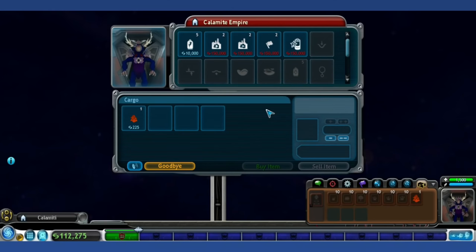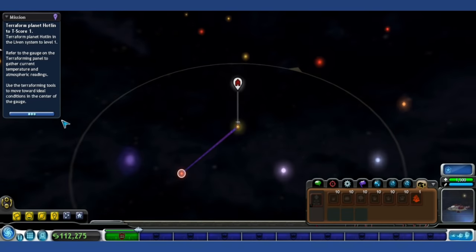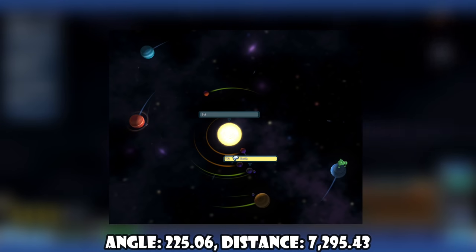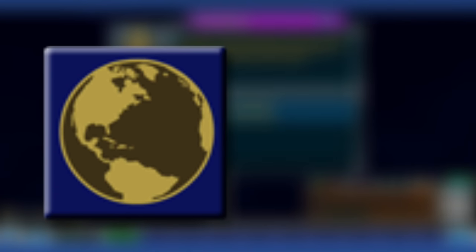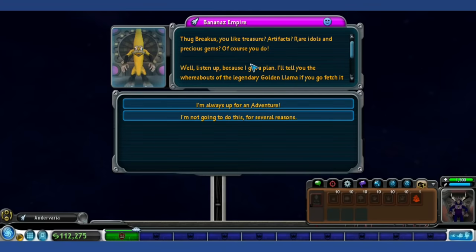Sol System: The solar system we live in is called the Sol System, named after the Latin name of our sun. You can actually find our solar system in Spore using the coordinates on the bottom of the space stage HUD: angle 225.06, distance 7295.43. Finding Earth awards the achievement Manifest Destiny, and destroying Earth with the Planet Buster weapon earns the achievement O the Humanity — despite there not being any humans in the game. Or are there?